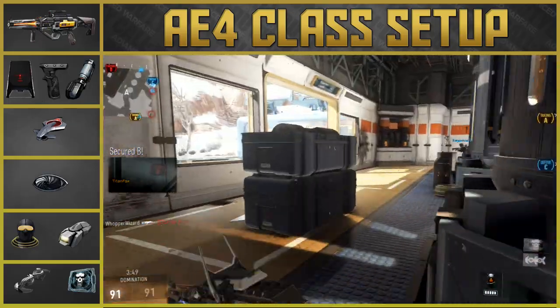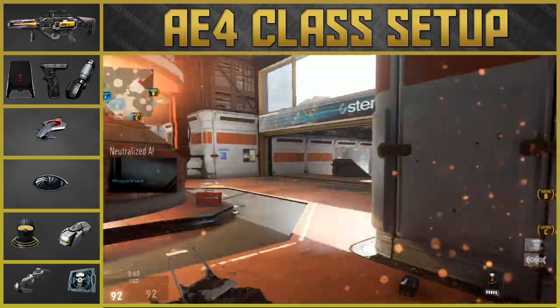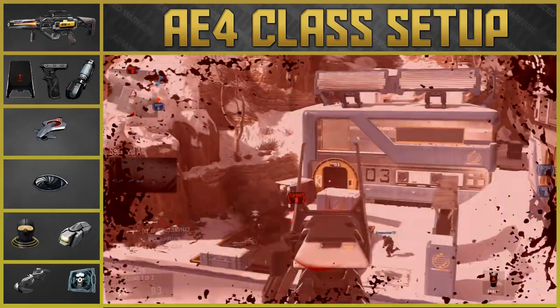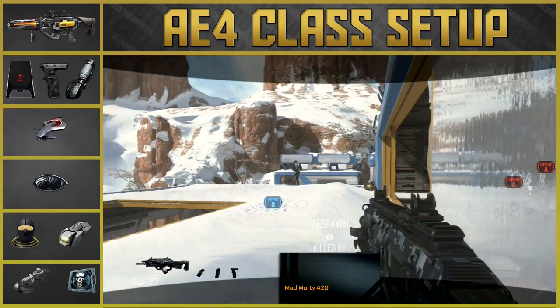And that's it — we've used all 13 points in the Pick 13 system. This is the best AE4 class setup in Advanced Warfare. If you have any questions about the class, let me know down in the comments and I'll try my best to respond to as many as possible. If the video helped you out, leave a like — it helps the channel grow in ways you might not know. It's been a pleasure, and until next time, this is Rising — out. Peace.